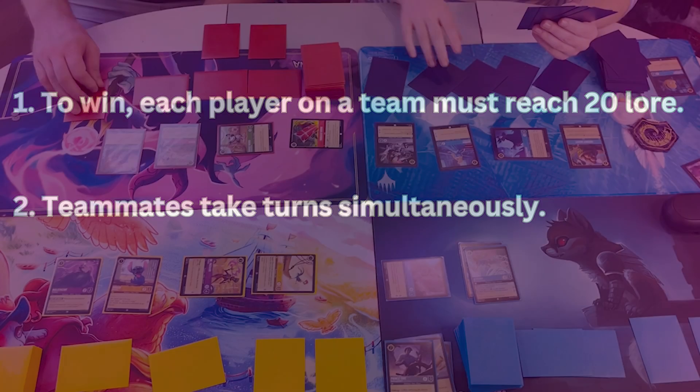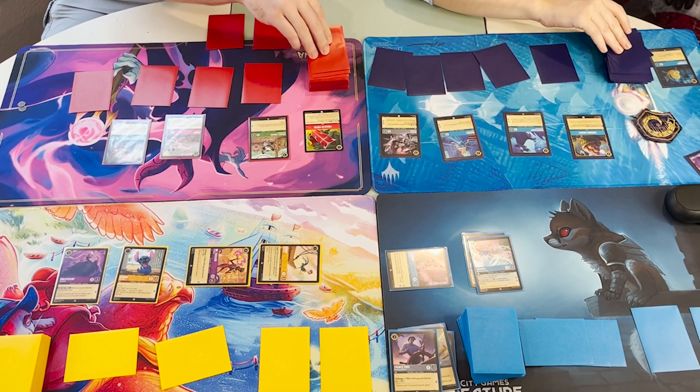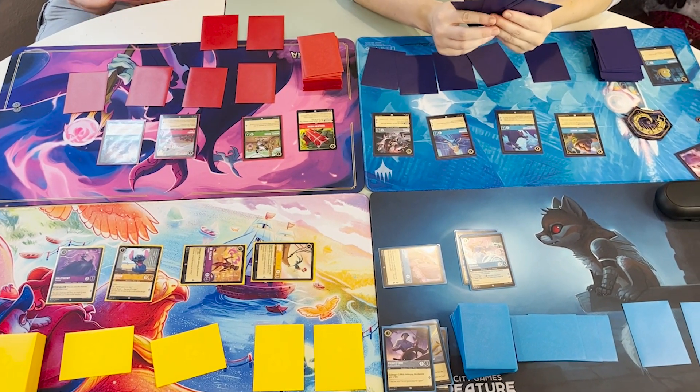Teams ready, set, and draw at the same time, and then can collectively sequence their actions. This means there's some really interesting sequencing and actions you and your teammate can do on your turn.